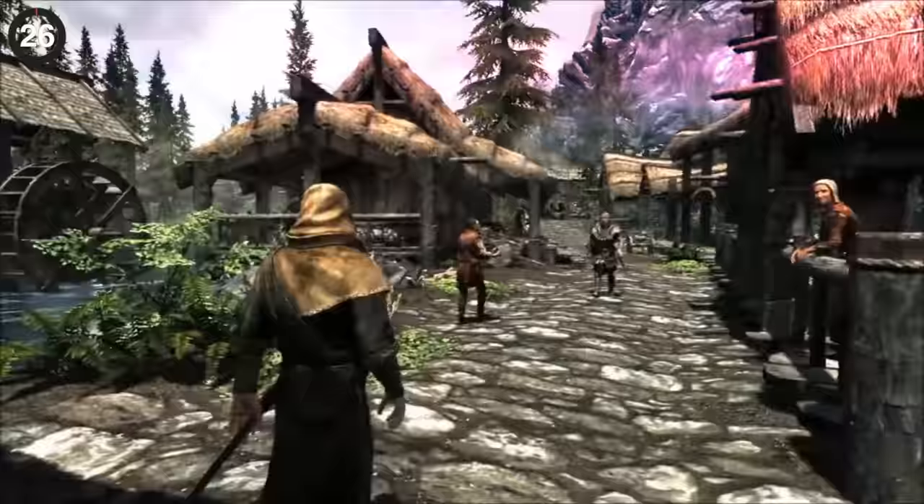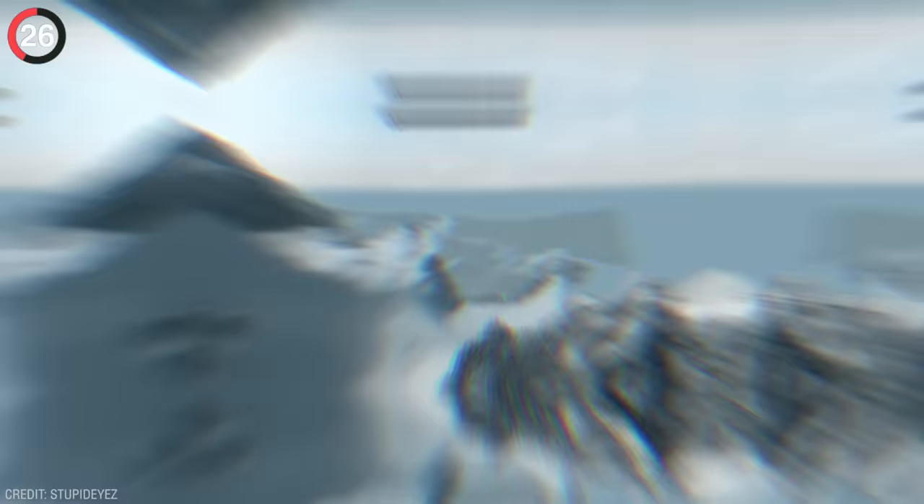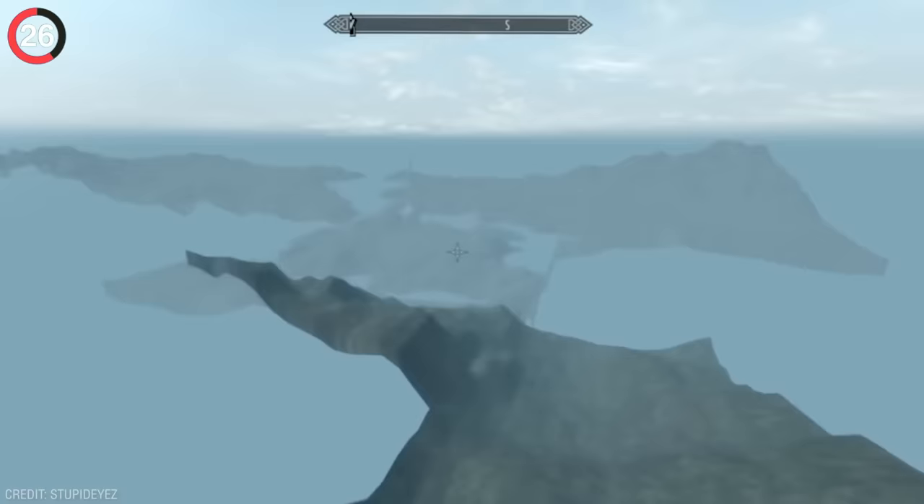Another secret intentionally left for players to discover is in Skyrim. Within days of the game's launch, people were already flying out of the map to see what unreleased content they could find. That brought them to a huge part of the landscape showing an unfinished Imperial City miles away. Some thought this was a teaser for upcoming DLC, but apparently Todd Howard said it was just background decoration left there for explorers.